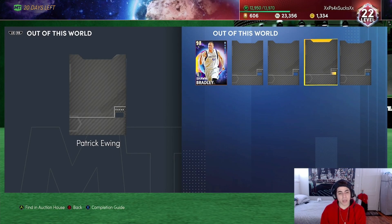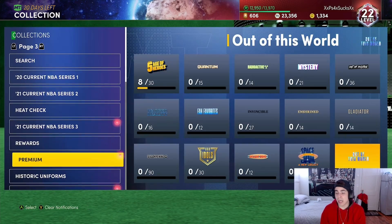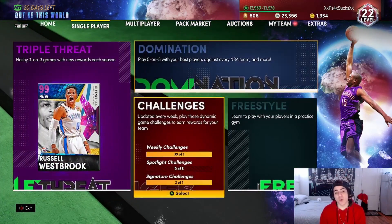Larry Bird's in these packs, like Larry Johnson, Patrick Ewing, and Muggsy Bogues is probably the worst one you can get. But this is a way how you can get one of them.